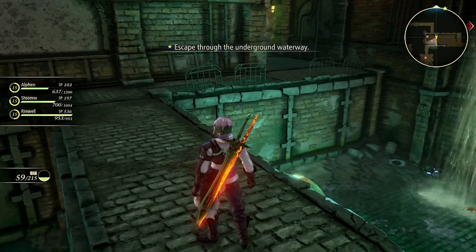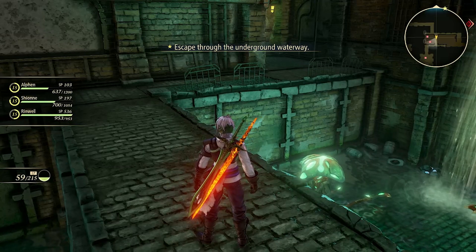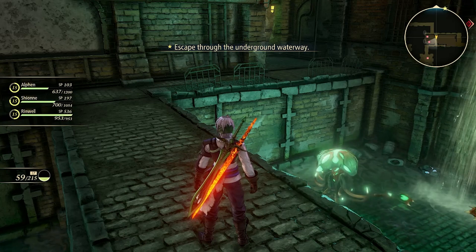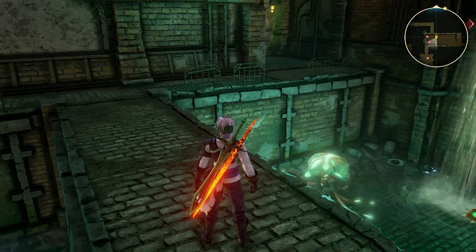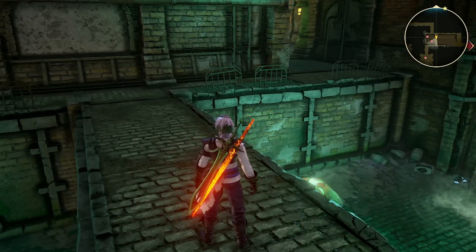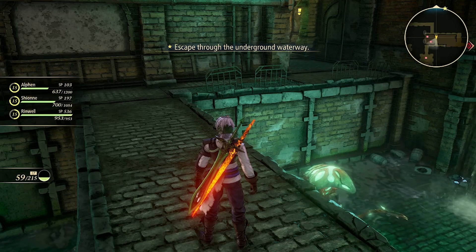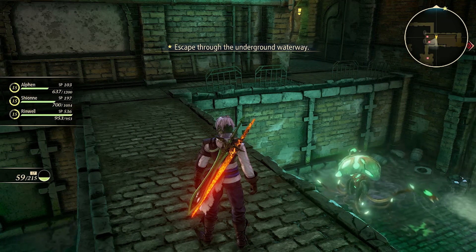If you see on the left hand side on the bottom there, you see that I have 59 of 215 CP left. CP are Cure Points, and Cure Points are what all of your characters use to be able to cast their healing effects. So that'd be for Xion or any of the other characters that have anything healing — they'll be pulling from that resource. And when that runs all the way down to zero, they won't be able to cast any more healing spells.